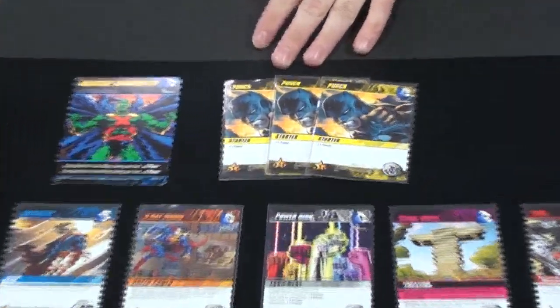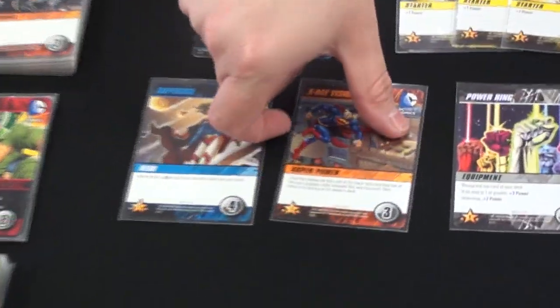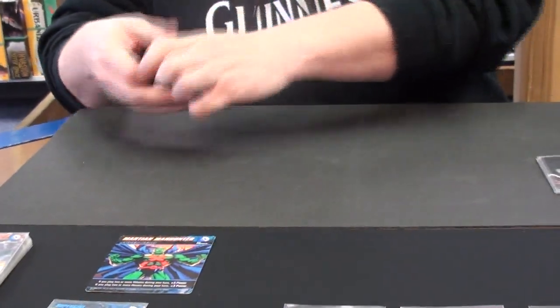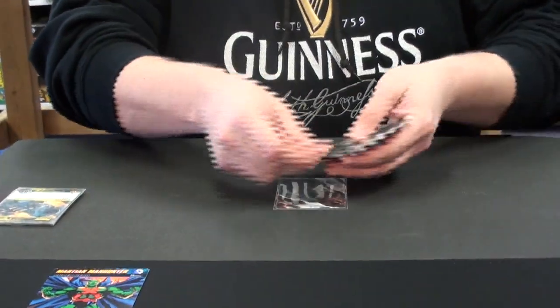I'm going to use my three power to purchase something off the lineup. Because I'm playing the Martian Manhunter, I'd normally want to purchase either a hero or a villain. However, I do not have enough power to do that, so I'll pick the X-Ray Vision. The cost is three — it doesn't give extra power, but it has a special ability. After that I take all the cards I used and place them in my discard pile, then draw five more cards.